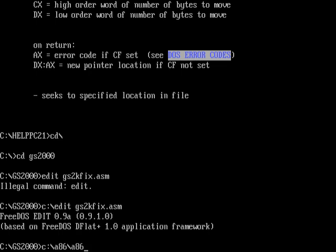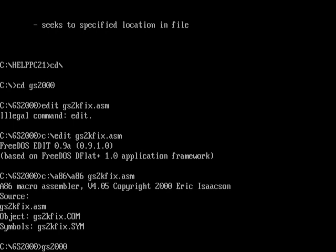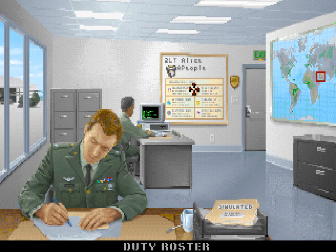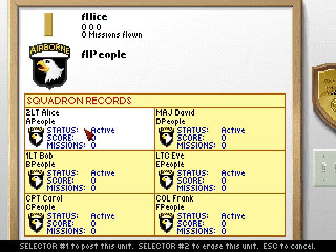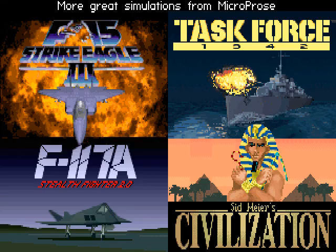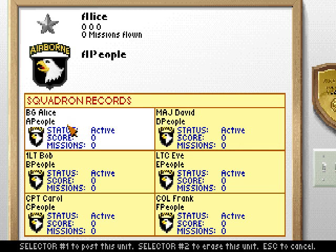Let's save and exit, run the assembler on gs2kfix.asm, and that should generate gs2kfix.com in this directory. Let's go ahead and test it. I was going to delete this person, but actually I don't need to — Alice is already a second lieutenant. If I run gs2kfix now, it should make her a brigadier general. Let's try it — gs2kfix. That's it. And yes, there's the BG rank. BG Alice. That gray star means Alice is now a brigadier general.